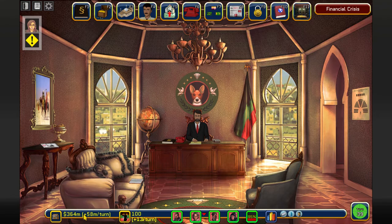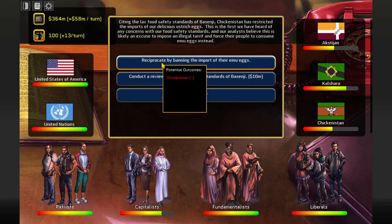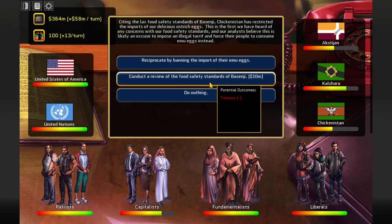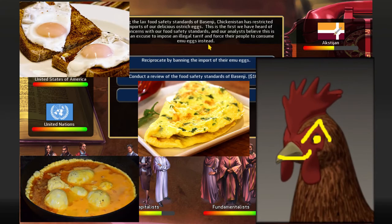Wires have broken out - at least it's between them, not us. Citing the lax food safety standards of Basenji, Chicken Stand has restricted the import of our delicious ostrich eggs. Our analysts believe this is likely an excuse to impose an illegal tariff and force their people to consume emu eggs instead. Reciprocate by banning their imports, conduct a review, or do nothing. I'm not going to upset the Sheikah dudes. Wait... the Sheikah dudes eat emu eggs. These guys are cannibals!